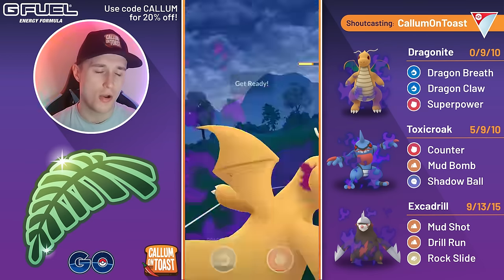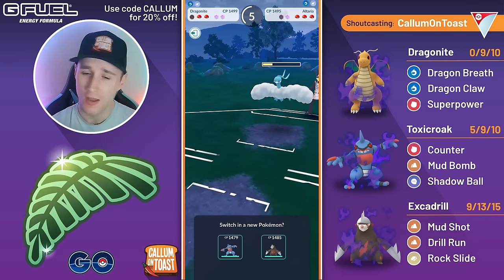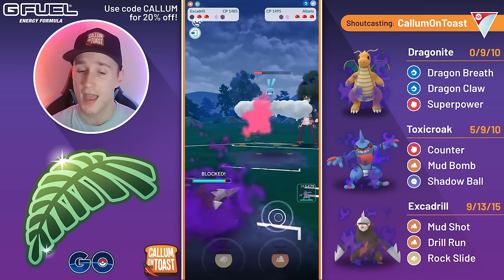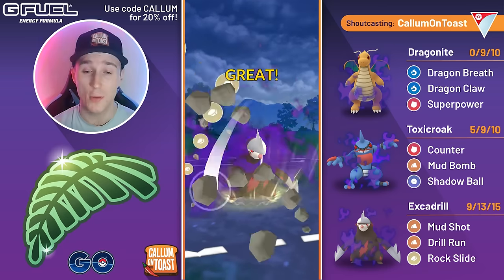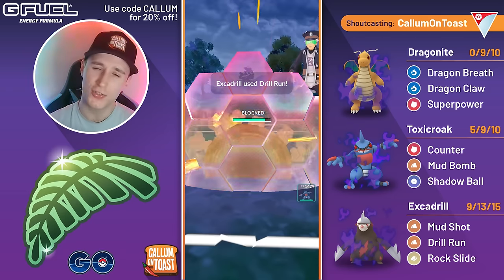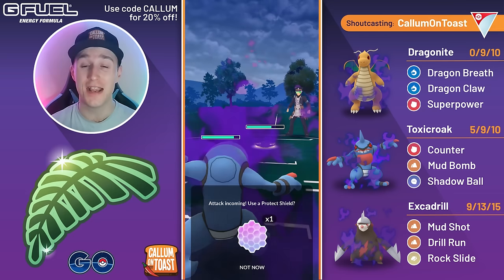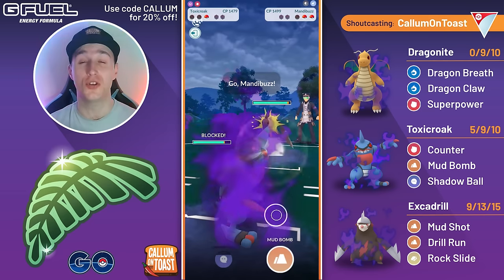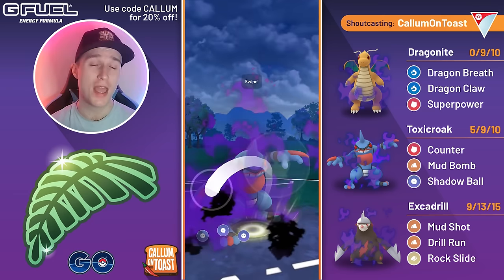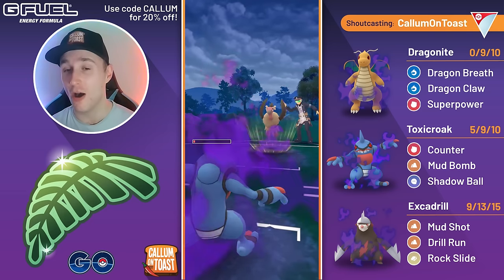Into the next battle — another Altaria in the lead. Over-farming just in case the opponent tries to catch Dragon Claw if thrown straight away. We go for Dragon Claw, grab the shield advantage, and come in with Shadow Excadrill. Shield the first charge move and go for Rock Slide — Rock Slide takes out Altaria. They come in with Galarian Stunfisk so going straight for Drill Run. The fact that they bring Stunfisk here makes me think Toxicroak should still be okay against their backline, so I don't shield and let Mud Bomb go through. Coming in with Toxicroak but the opponent has Mandibuzz in the back — and this is one of the worst matchups for Toxicroak because Mud Bomb and Shadow Ball are both resisted. We fire off Shadow Ball anyway just to see how much damage it does — it doesn't do much, but good to know for future matchups against lower-health Mandibuzz.